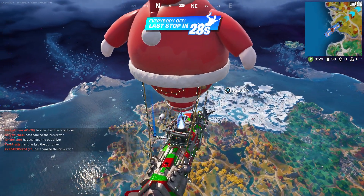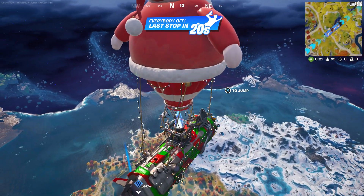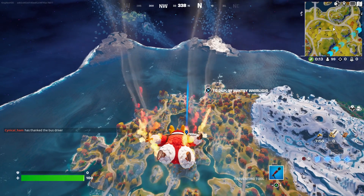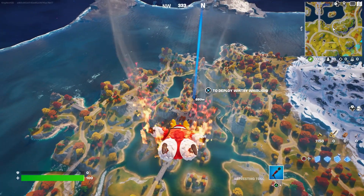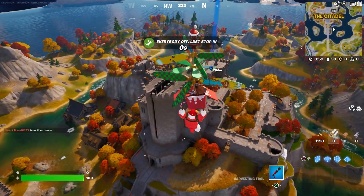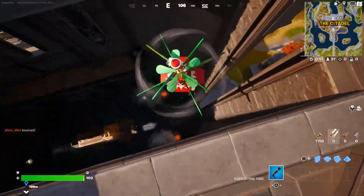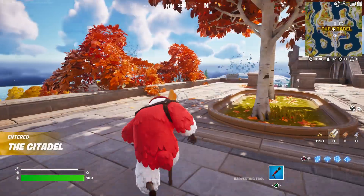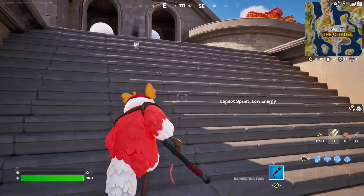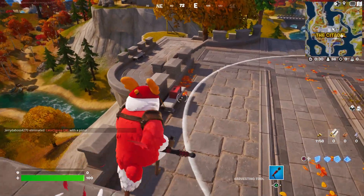Right now we're going to jump down, get the hammer, and go get the Deku Smash — it's a mythic weapon, it's pretty cool. You guys can come over here on your glider and go inside. I recommend you do not land yet. Usually there should be a white box here, but if you don't see it that means they moved it somewhere else. Be careful of any players trying to kill you.